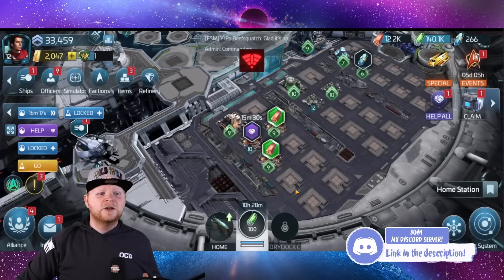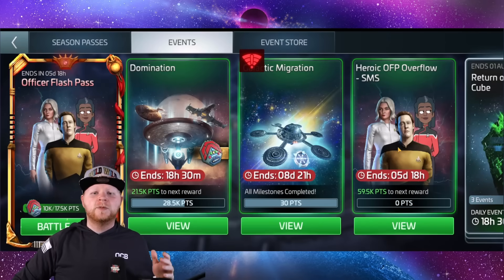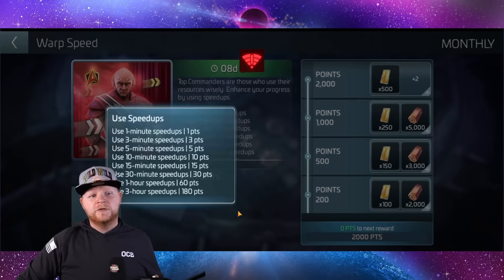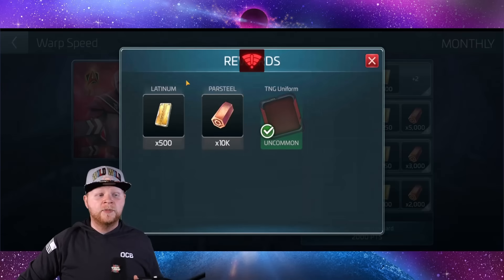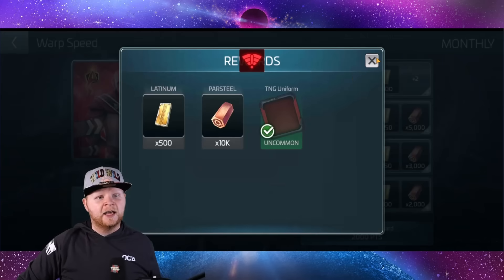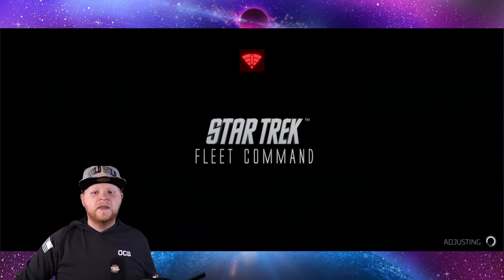But it's not just that. There are also events now that are fantastic for teaching new players the game. Let me show you some of those events. You have things like Warp Speed, which is teaching you the value of using speed ups, but rewarding you with a pretty nice amount of latinum, par steel, and dilithium. I've re-recorded this several times due to lag issues, and now the game's in maintenance mode.